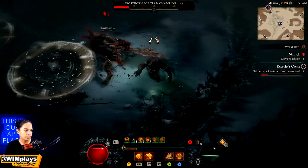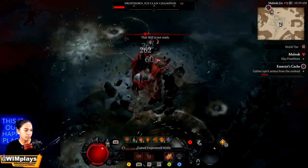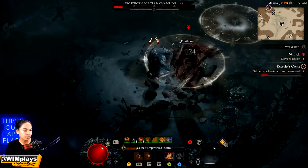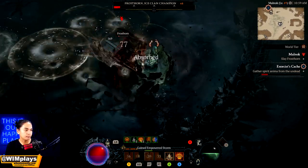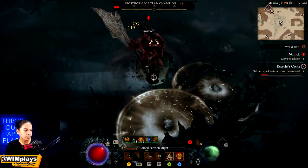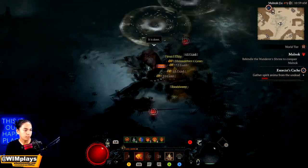Pop grizzly rage just to get that Unstoppable — you never want to be stuck frozen. If that's where they kill you — stuck frozen — you're free for enemies to spam everything on you and you can't even use potions. Go ahead and pop that barrier and dodge out of the way. There we go.